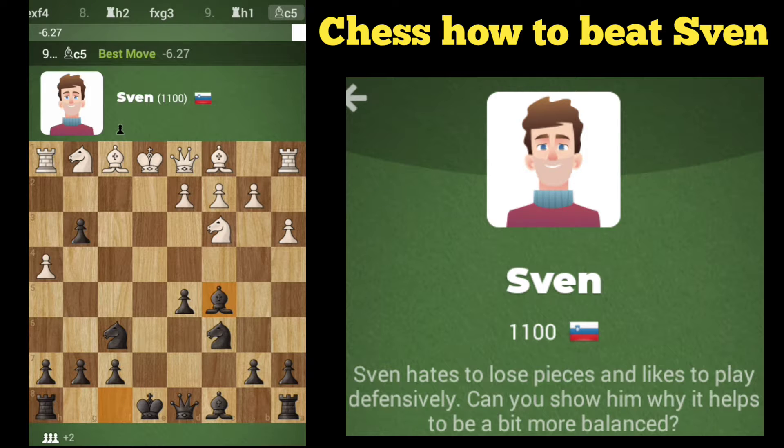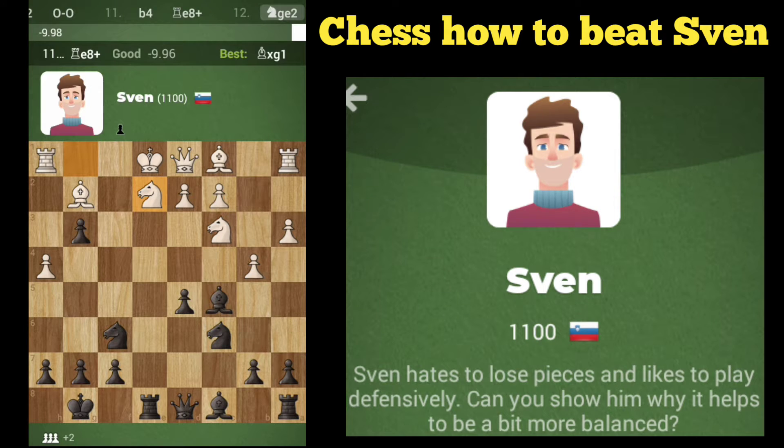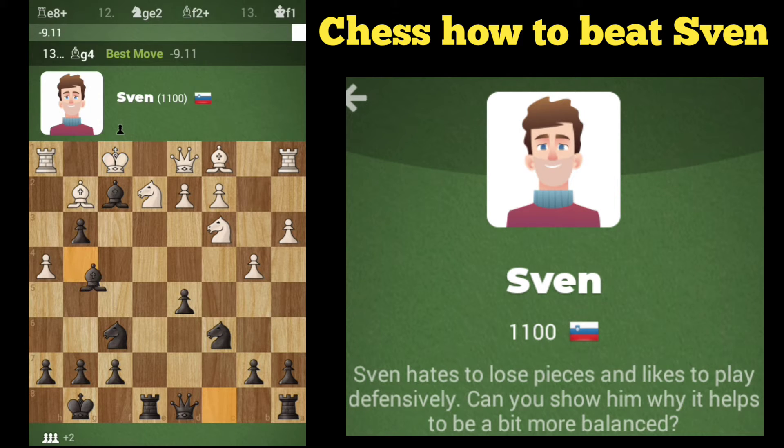I'm going to try to totally develop here. I feel like there is a mate available here. Let's get a rook involved though. All right, there's a check there. We're going to check with the bishop. Develop there. Let's go ahead and bring in the other bishop.